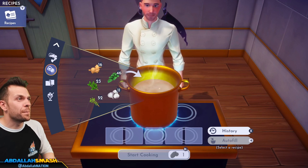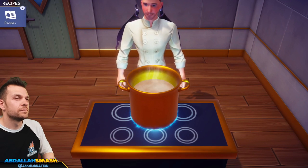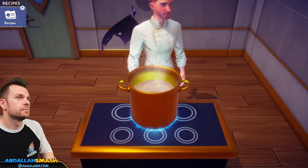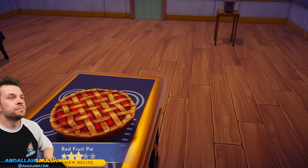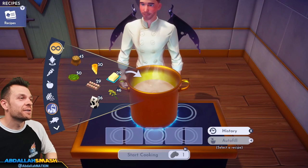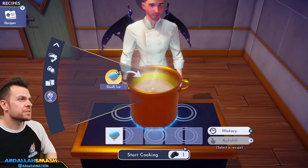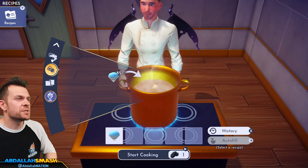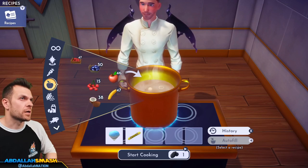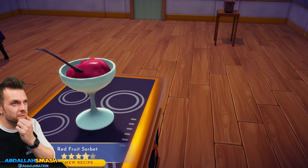Let's make a red fruit pie: raspberry, wheat, and butter. Then red fruit sorbet: slush ice, raspberry, gooseberry, and sugar cane — these are red fruits for sure. Look at that red fruit sorbet, baby!